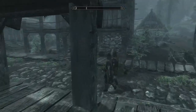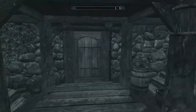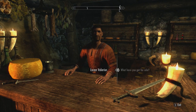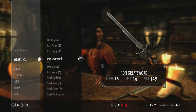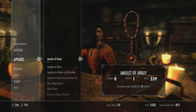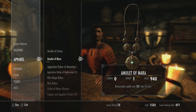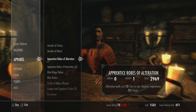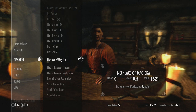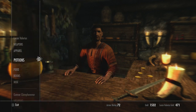Let's get over to the Riverwood Trader and see if we can't sell off more of the crap we've got. Here he is — Lucan. Always a good idea to see if they've got anything useful. They've also got amulets: an Amulet of Arkay which increases your health by 10 points, and an Amulet of Mara which makes restoration spells cost 10% less to cast. He seems to have quite a lot of enchanted stuff as well, but for now we're not really at a place where we can start spending on that.